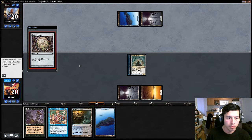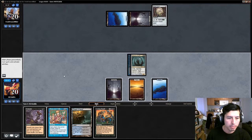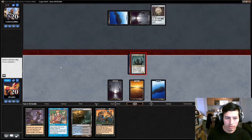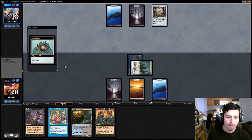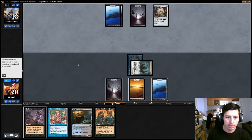We need to Entomb. Living Death? Nope, Living Death is not what we want right now. We don't have enough to cast that right now, but it can help us later on. Let's do Entomb on his turn. Yeah, make sure we do the Entomb this time.